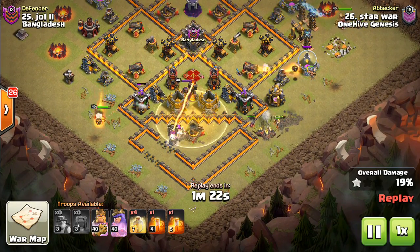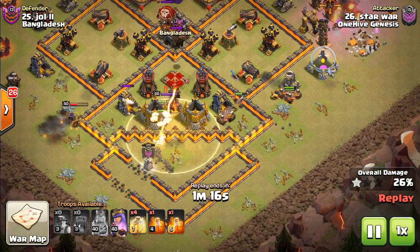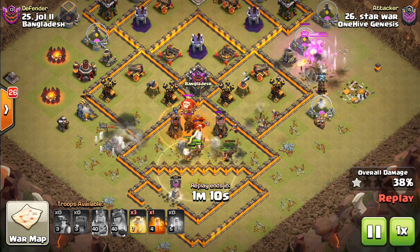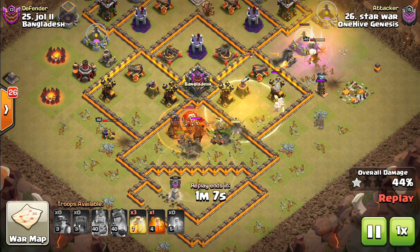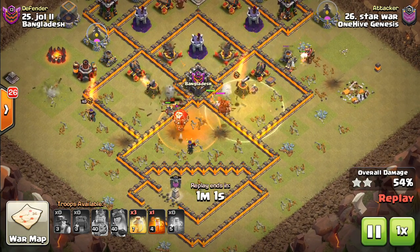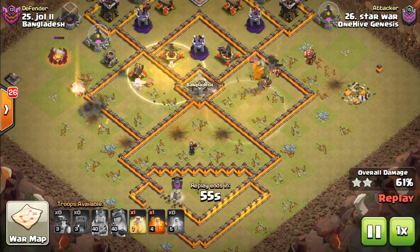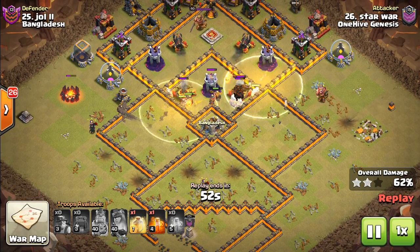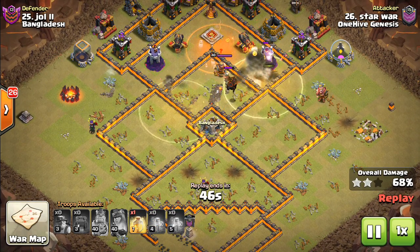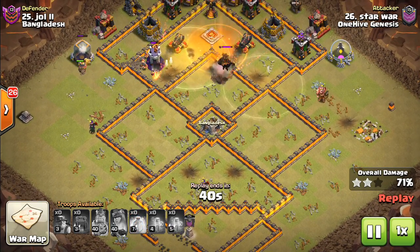I think it was more miners and then one hog in the CC, so he deployed it a little earlier to get some tanking and inject those high-level miners into the part of the base where they're needed most, then just poison. It is a hound loon CC, which we're seeing less and less. That's why we're seeing Queen Charges as opposed to this type of attack — the CCs are often not hound loon, so you need your King, Queen, or something to deal with the CC troops.